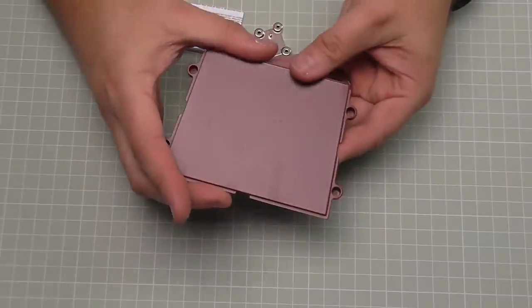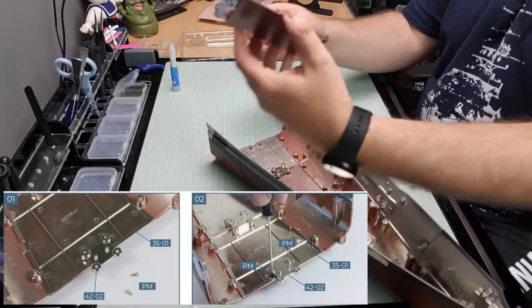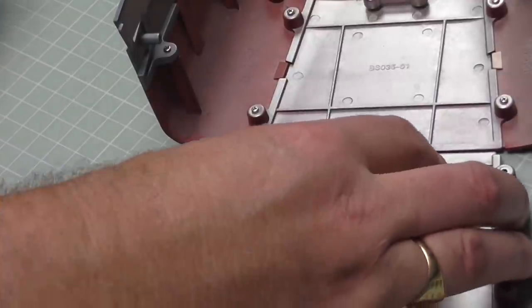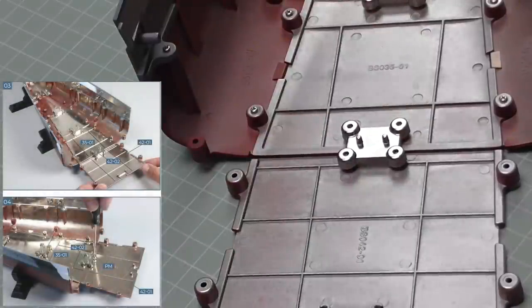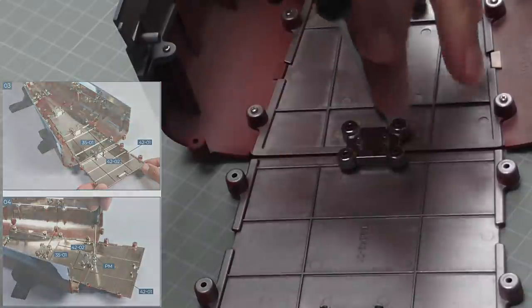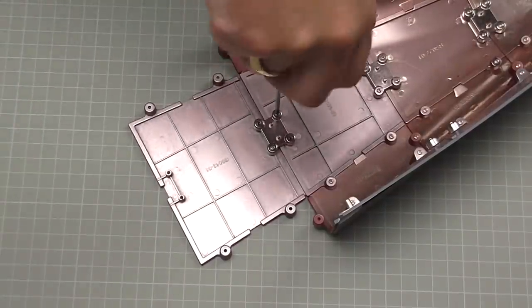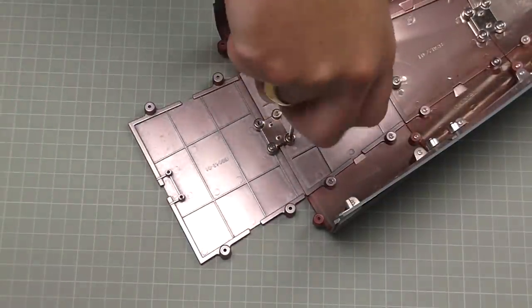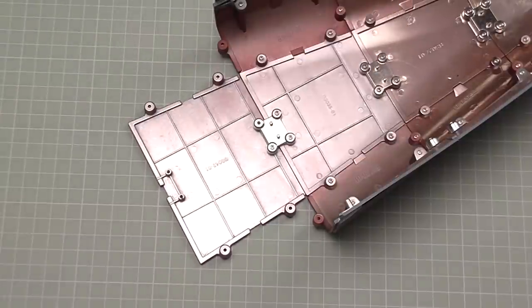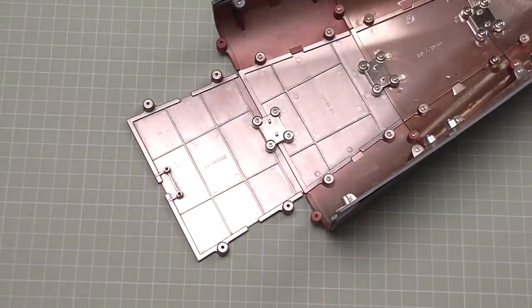In stage 42 we're doing the next keel section - extending the ship out from the bottom. Bring the hull over - this will be going on like that. We have the adapter which joins them together at the top. Then four 2x4mm screws to secure it all together - one, two, three, four. That's all there is to do in that stage.